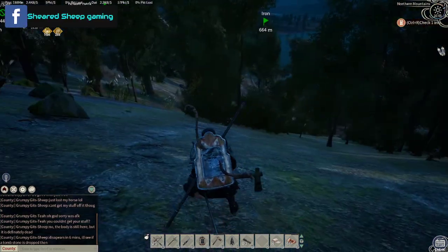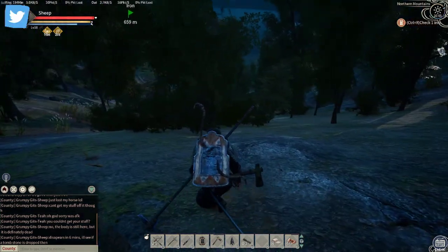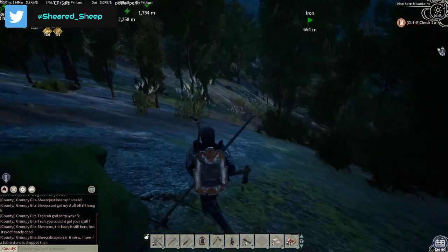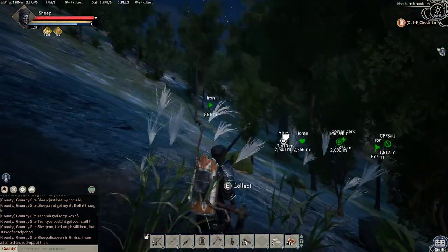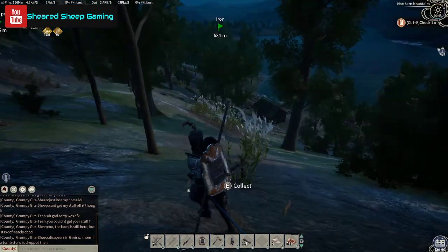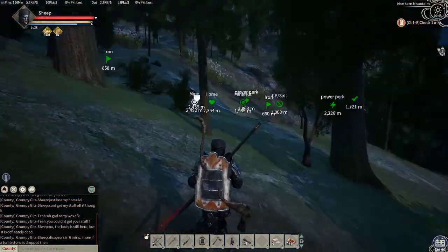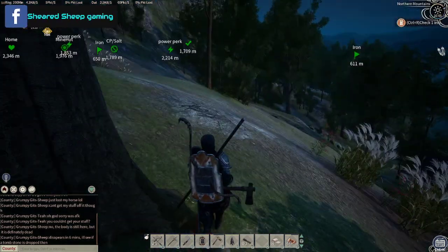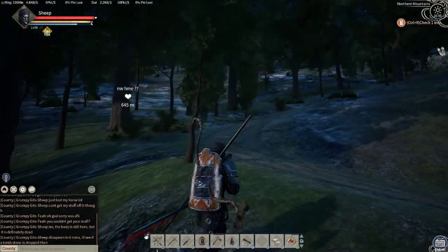Now you're going to find your unsuspecting horse. I know there were a couple of horses around here so let's go see if I can find them. I'm in quite a dangerous area so I do need to be careful, because right here there's going to be bears and wolves.